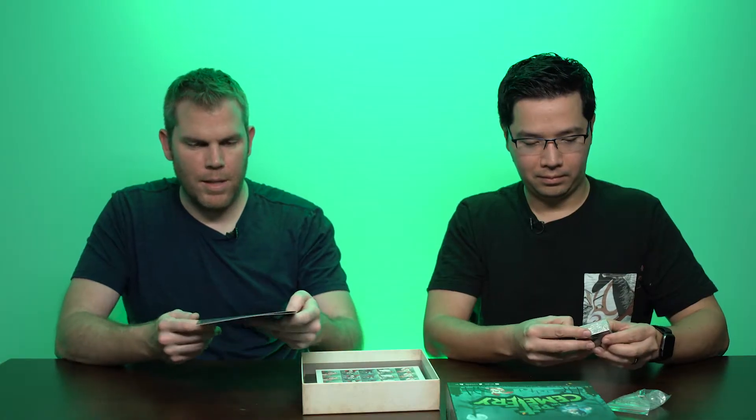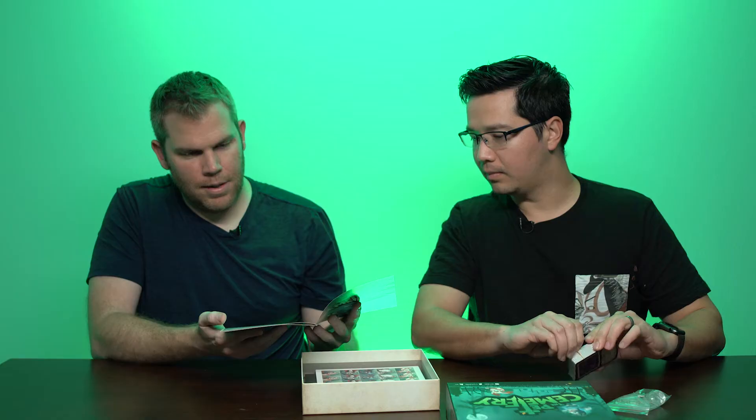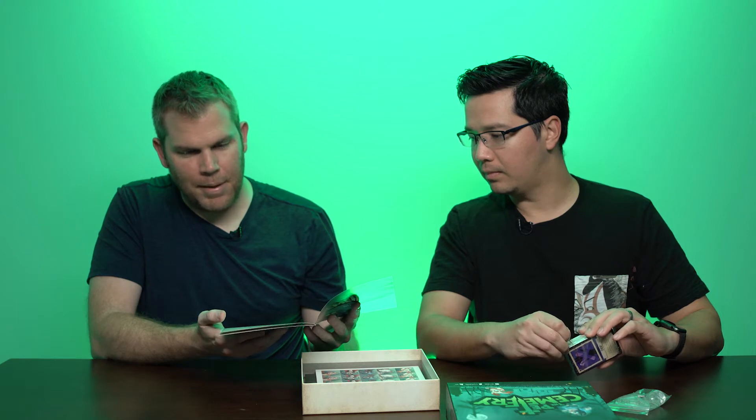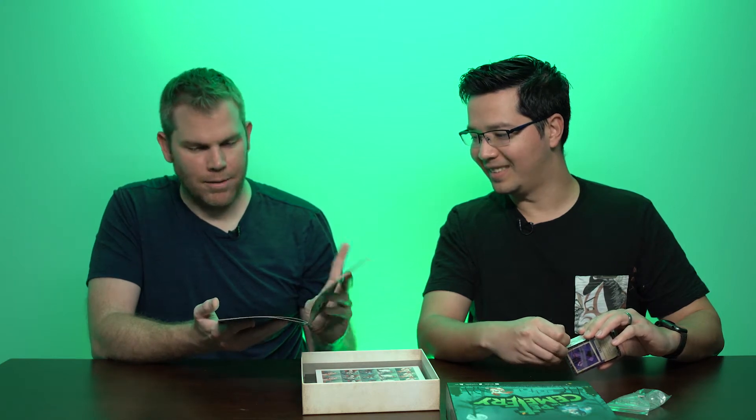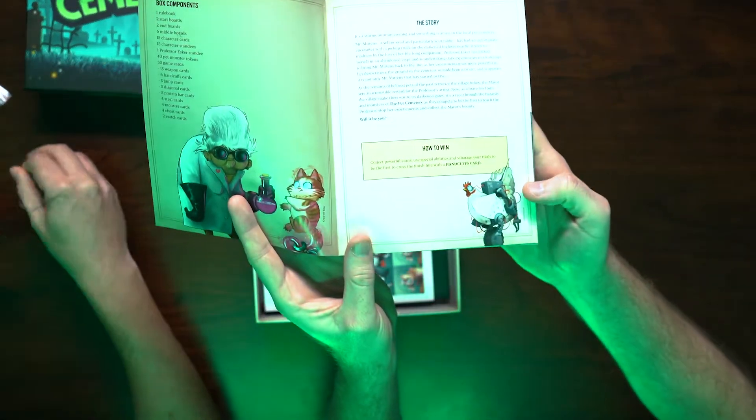We have the rulebook, and the rulebook is the story. It's a stormy autumn evening and something is amiss in the local Pet Cemetery. There's a little chicken with a robot — an android chicken.